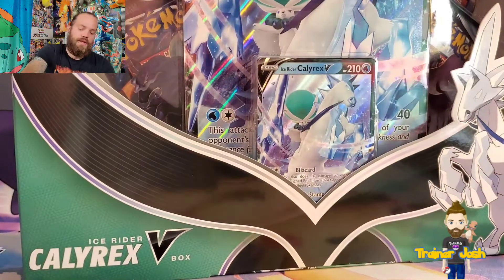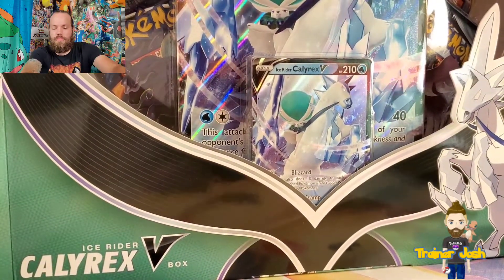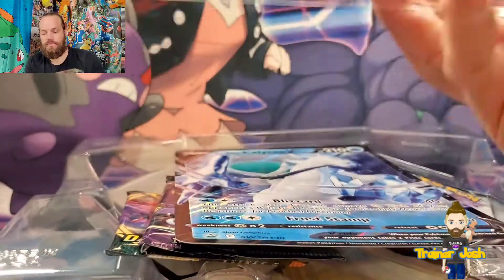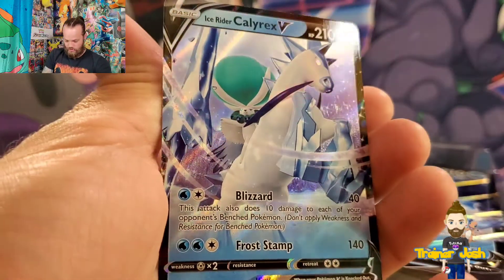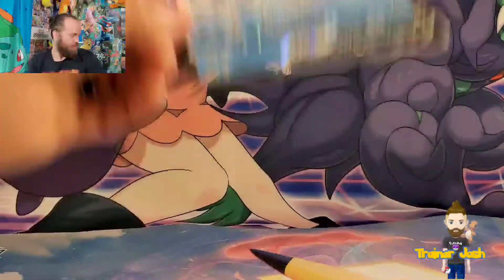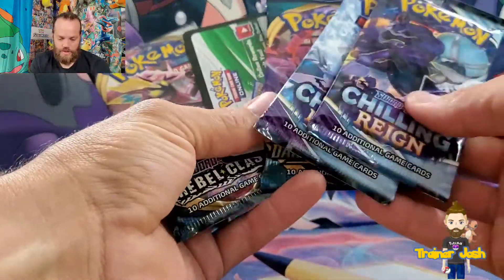Alright, here are the Calyrex V-Boxes. I actually don't even know what packs come with this, but let's get into it. I would assume it comes with at least two, probably at most two Chilling Rain packs, because it only comes with four total. And Chilling Rain is the most recent set that is currently available, if you don't include Evolving Skies pre-release stuff. So here is the promo — it's actually a beautiful card. I really do like the artwork on this one. There is the alternate art of this card which is of course gorgeous, but I think the moveset on this is actually much better.